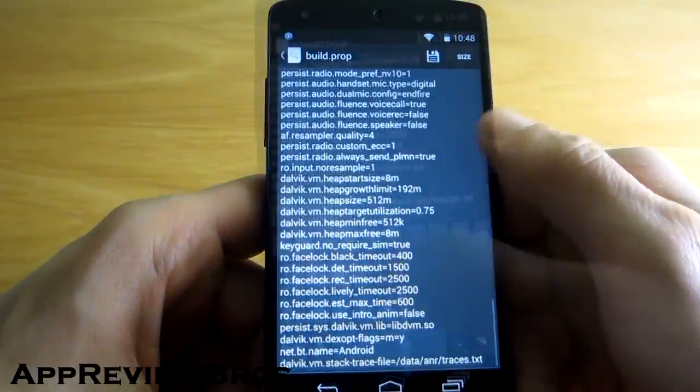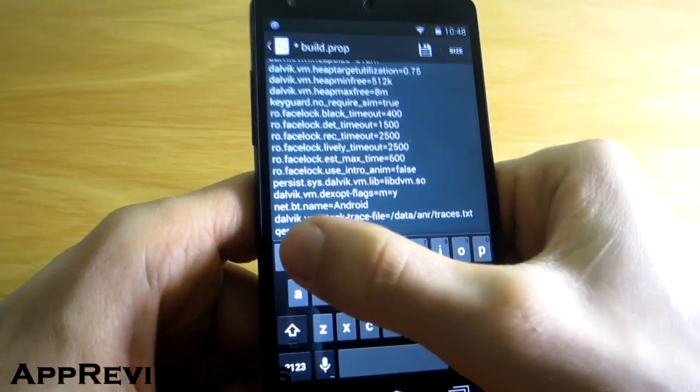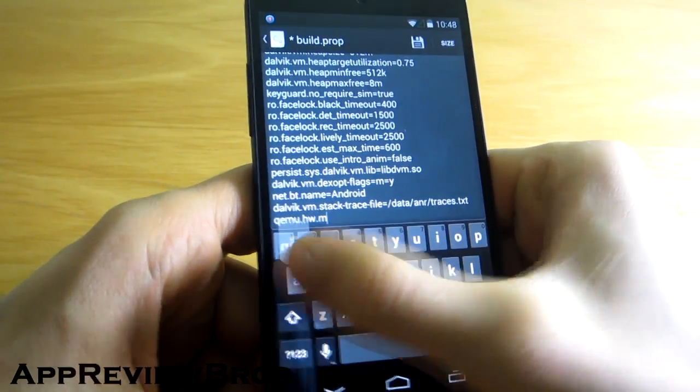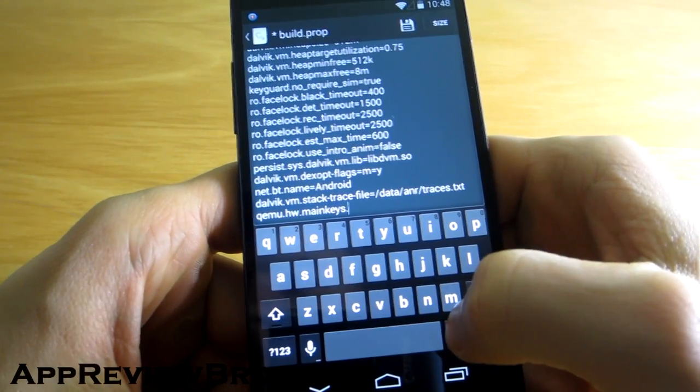Add the following line at the bottom of the list: qemu.hw.mainkeys=1. All it does is disable the navigation bar.